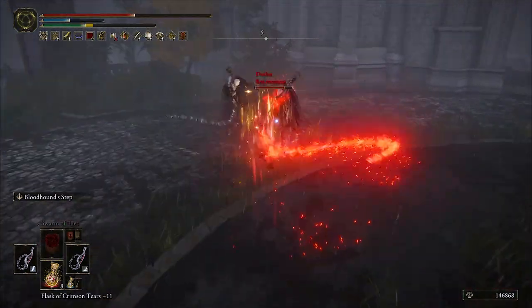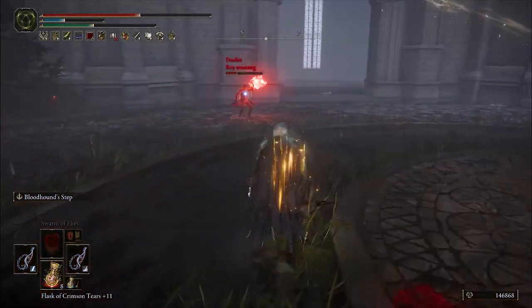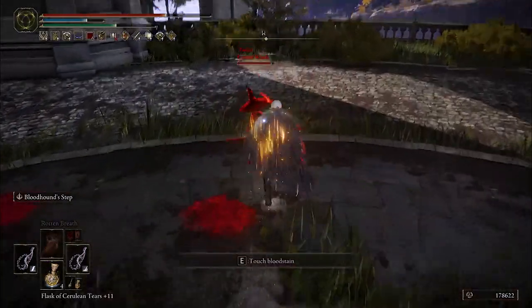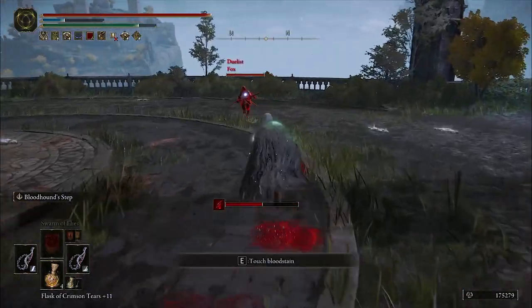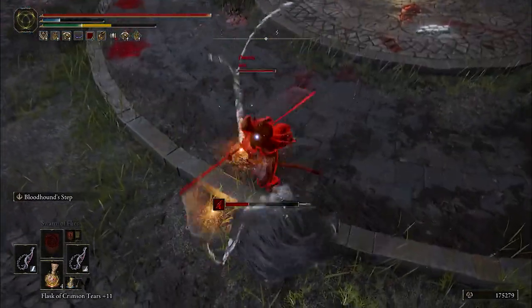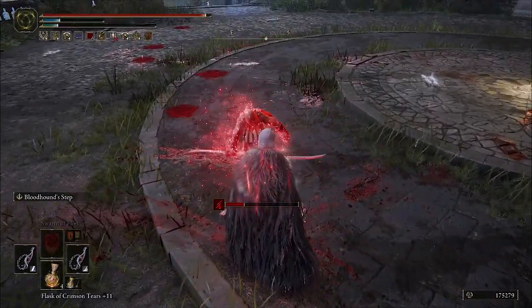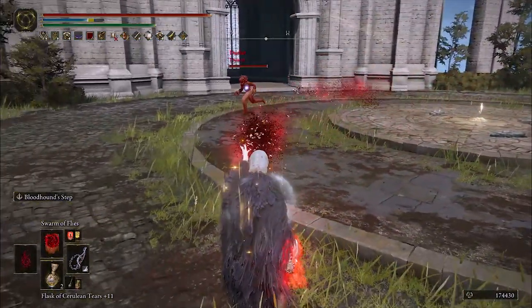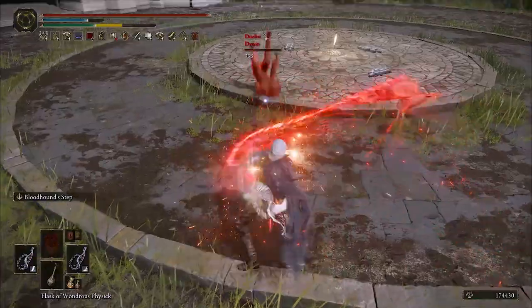To do this we are going to be power stancing two whips, which can actually be ridiculously good. These are some of the lightest weapons in the game, perfect for a light roll build because they can be power stanced while having enough excess equip load to use some armor and still stay below that 30% cap. They also have huge range and a very solid moveset with incredible jump attacks, and you can take advantage of the extra distance that the new light roll provides.